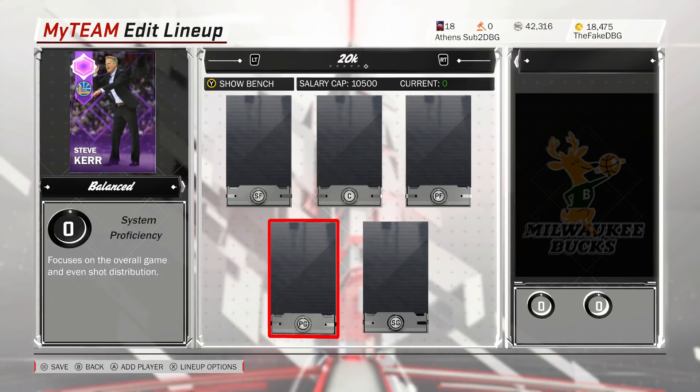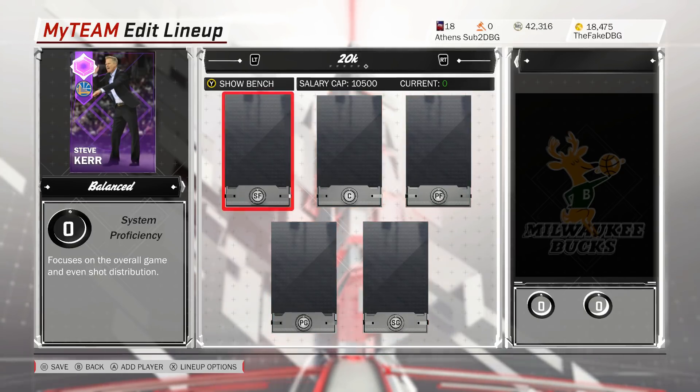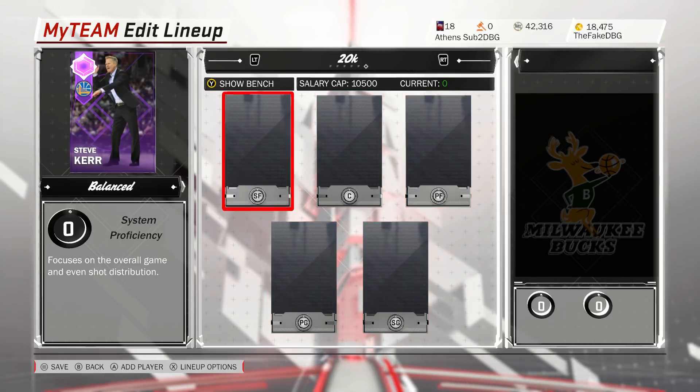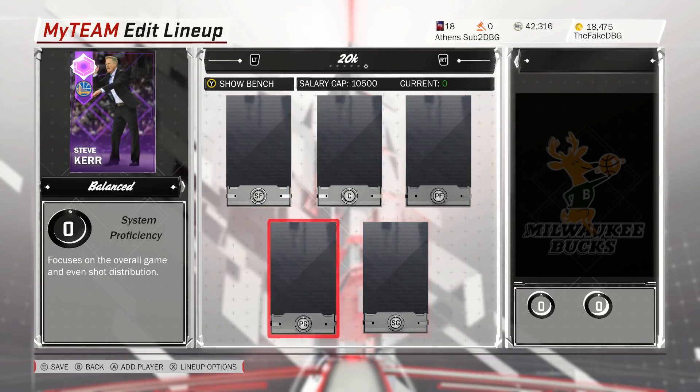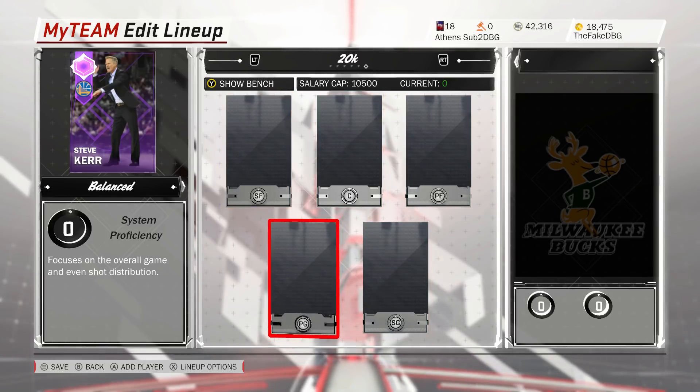There are honestly some cards in this squad that are better than diamond cards — well, the weaker diamonds. Just the way the game seems to be this year, a squad like this should be able to compete with an awful lot of squads. Obviously I'd still take the likes of Team Act, Amara De Rosen, and Baron Davis over these cards, but these guys are all exceptional and they're so cheap.